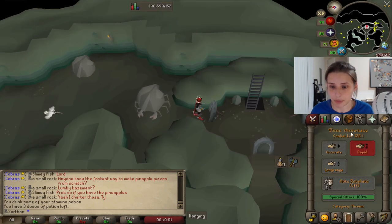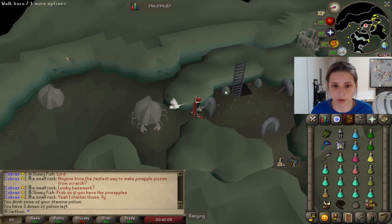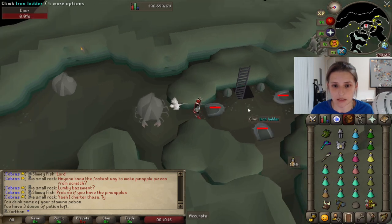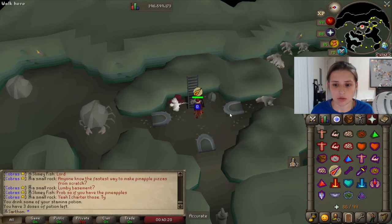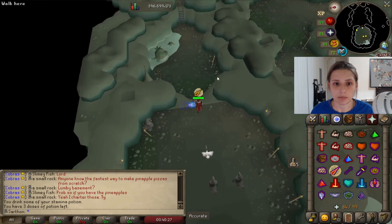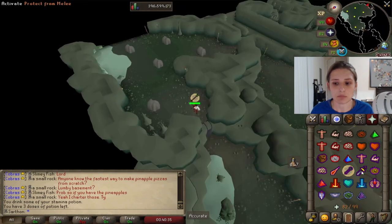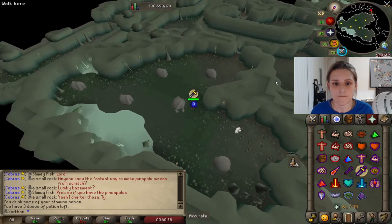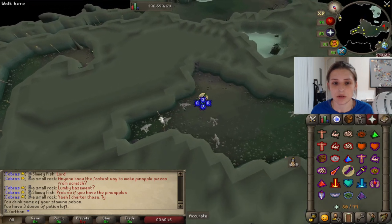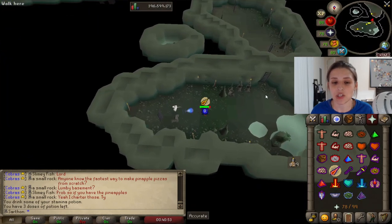Put on your rune throwing axe and put on your spec because you need to hit this door support. Watch the spec hit — it's going to knock all of them and go down. Then pass this section and cross. You need to pray mage before you go down the stairs. Make sure your auto-retaliate is off — that could be a problem. So you're going to hit mage and then you can switch to range when you're down here. The next thing you're going to switch to is melee because you're going to have some more giant rock crabs.